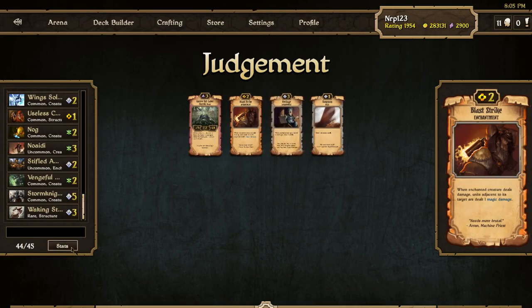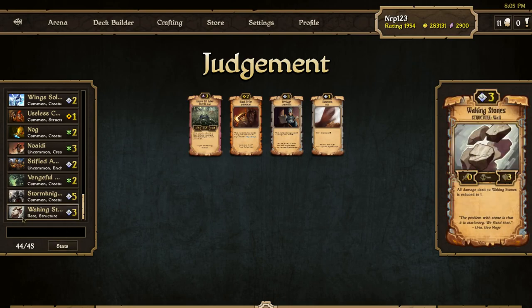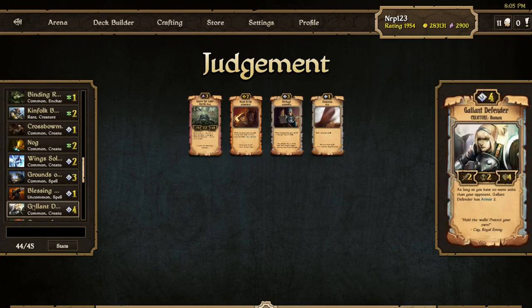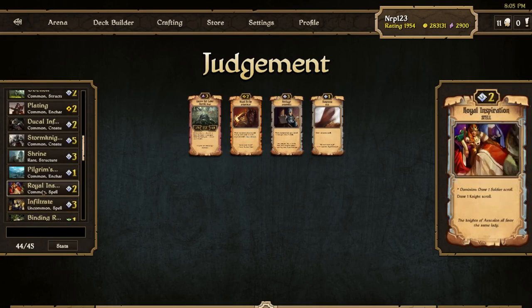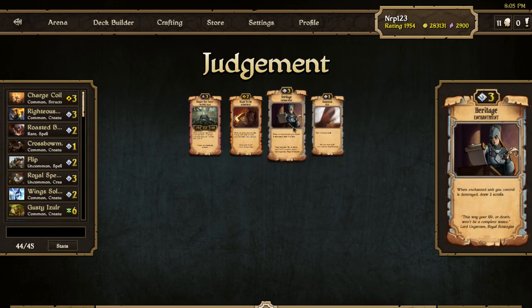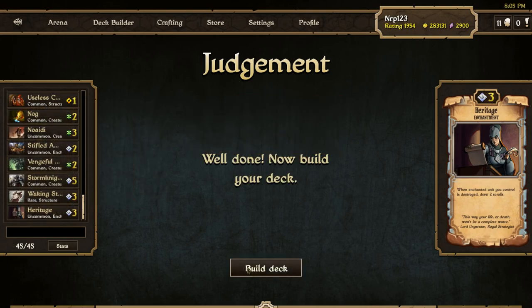This is going to be a solid Judgment deck. Do I want Heritage or Summons? The structures I have are Waking Stones and a Shrine, and I might play an Obelisk. I'll take the Heritage — I can put it on the Sinmark Zealot and get easy draw.